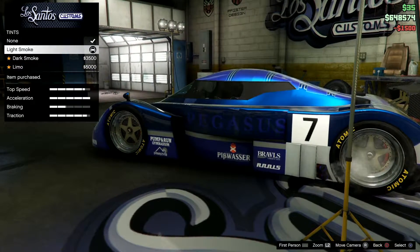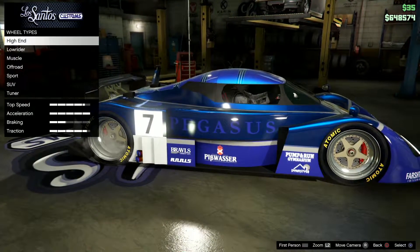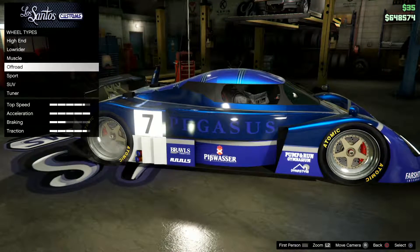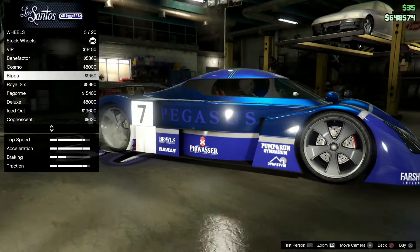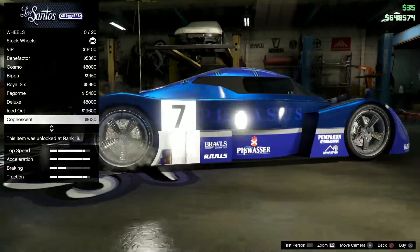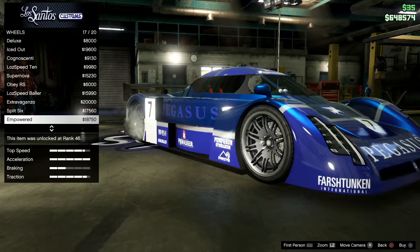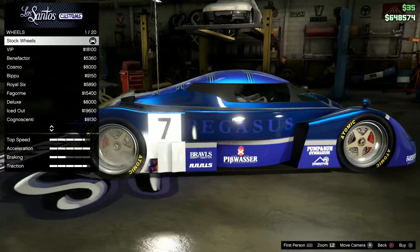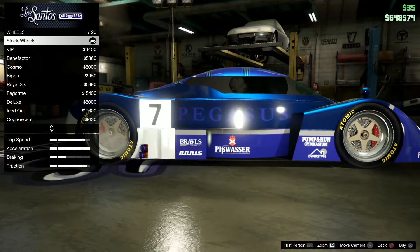Wheels, windows - light smoked. Okay, wheels. We still have the big tire thing though. It doesn't fill it all out, does it? The stock wheels just kind of feel like everything's out.